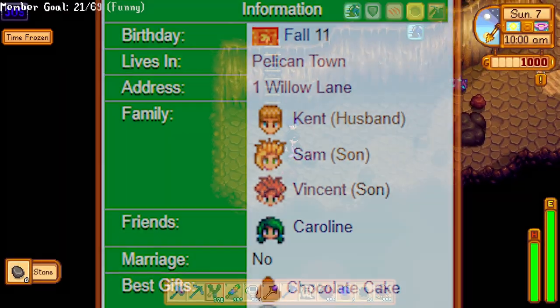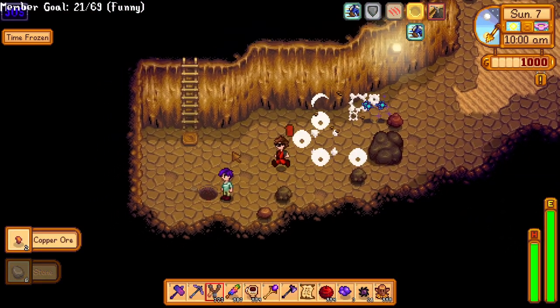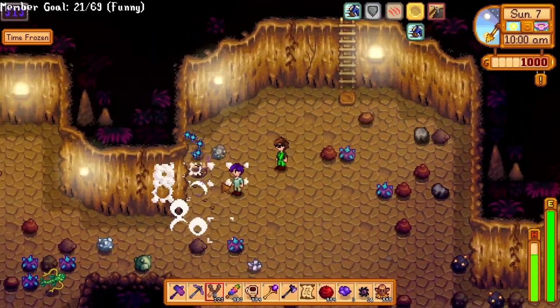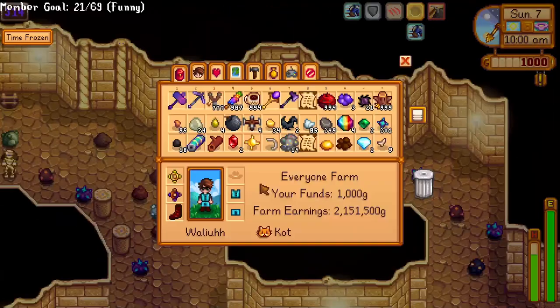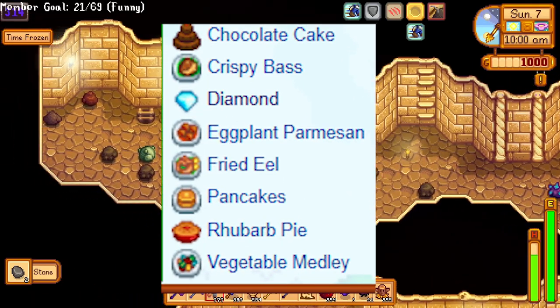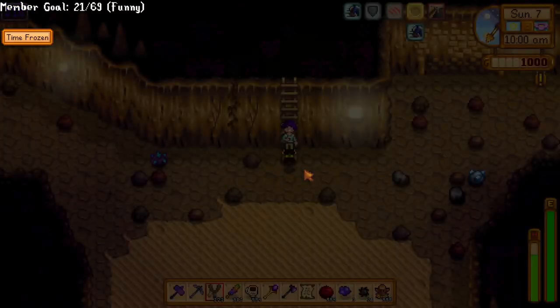Jodi is the mother of Sam and Vincent. Her story is actually pretty cool — it's heavily hinted that she hates her life and wants to leave, which is an interesting dynamic. She is also married to Kent. She likes diamonds and a bunch of other food like fried eel, pancakes, and rhubarb pie. Her birthday is on Fall 10th.